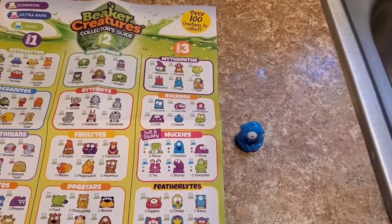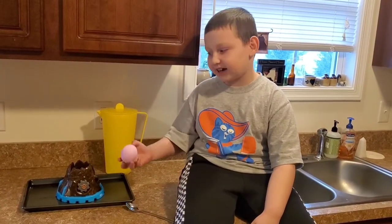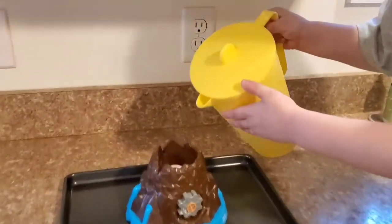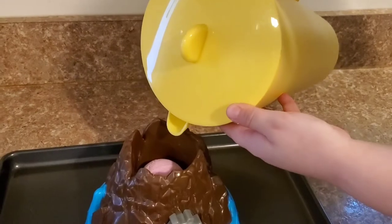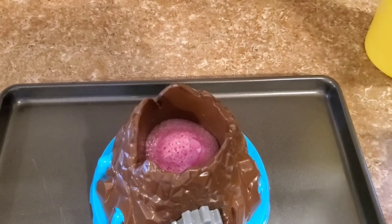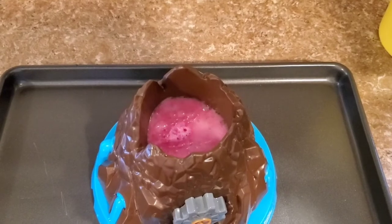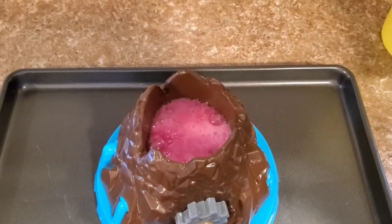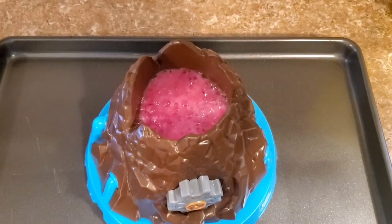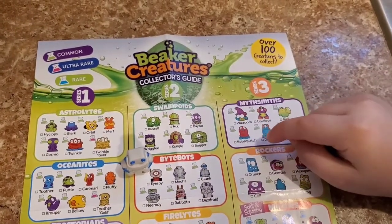Now we're going to see what's inside our pink reactor — the blue one. Whoa, isn't it as good as the last one? It's filling up fast! This time we got Mecca from the Bypons, and he's in Series Two.